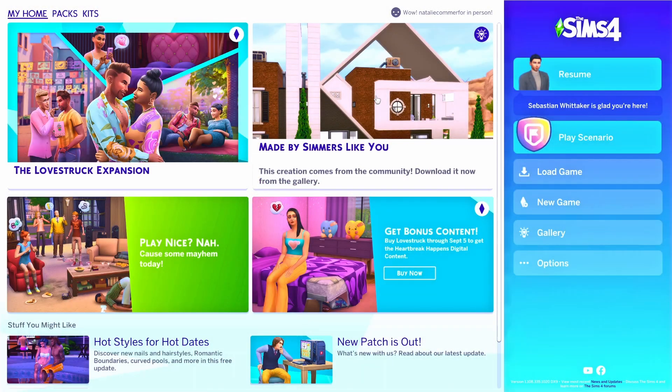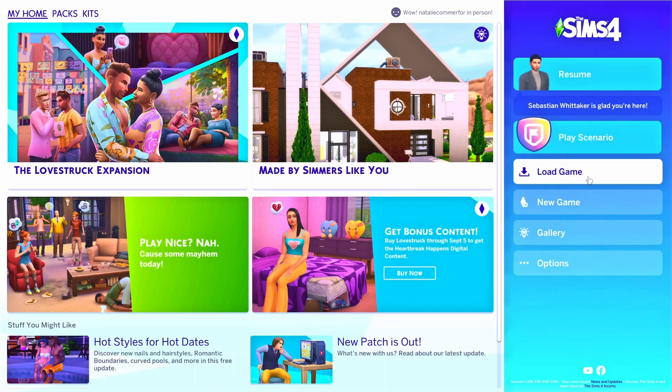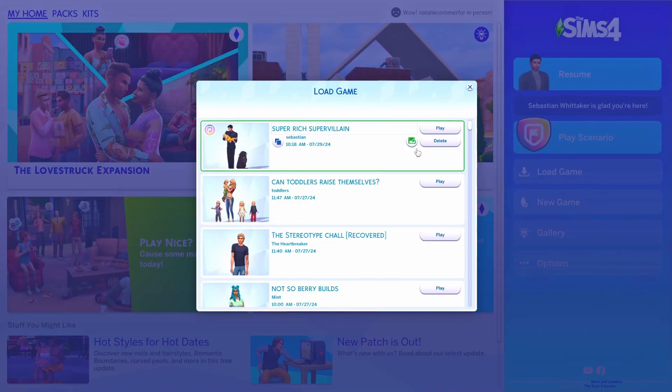Hello everyone. I've just recently had to use the Recover Save feature and I'd never used it before, and it's actually a really useful tool in The Sims 4. If you go into Load Game, you have this little disk icon with Recover Save. It's very useful if you think your save file might be corrupted and you want to go back to a previous save file.